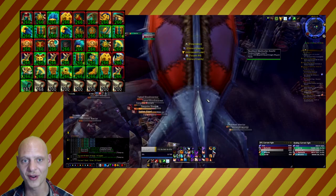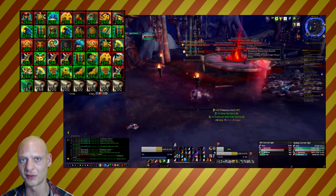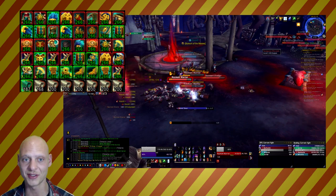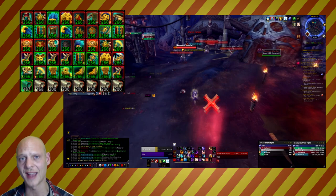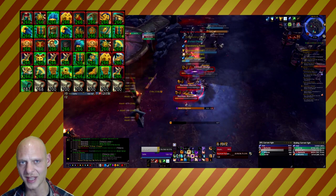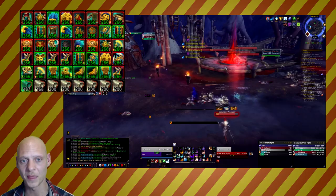On average, if you have the Cloth Scavenging buff and the Synchronous Thread, you will receive between 1200 and 1400 Tidespray Linen per person per hour. We farmed as three people and each of us ended up with almost seven full stacks of Tidespray Linen. For Deepsea Satin, each of us came in around 160 to 200 pieces — nearly a full stack each.